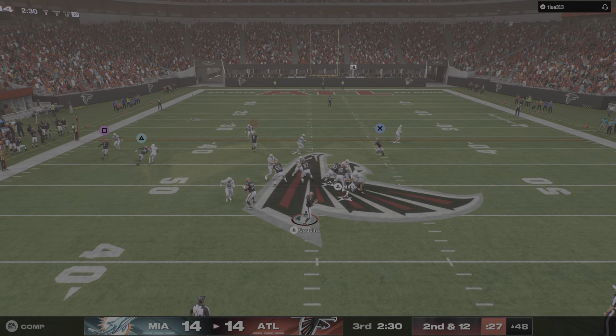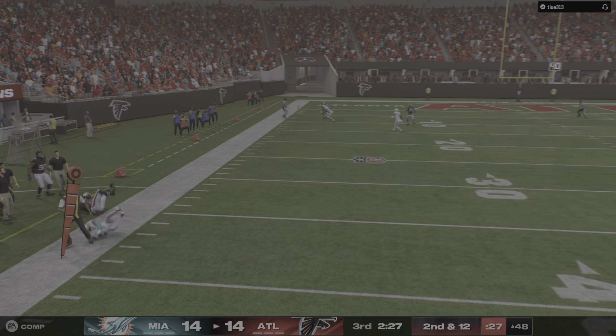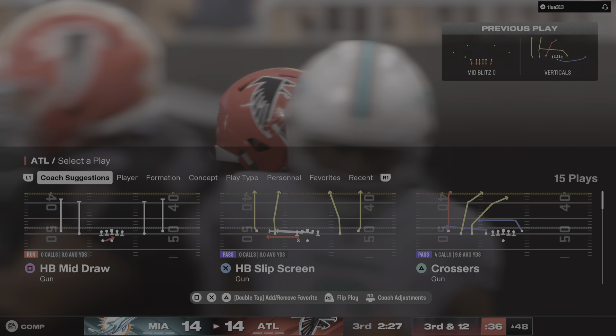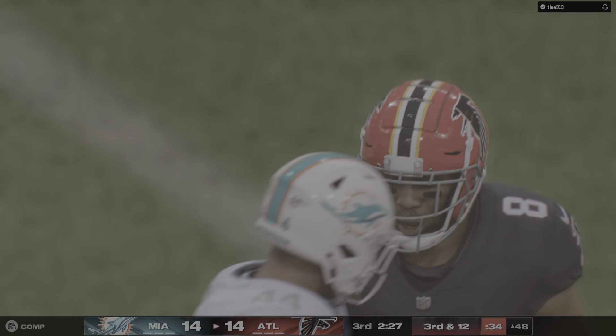Fourth down — Cousins — he's got his target, that's complete. Take this to the other side of midfield before going out of bounds. He was held without a catch in the first half, but he's got one here and he also picks up a first down.